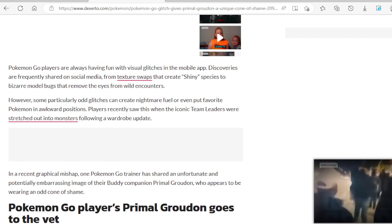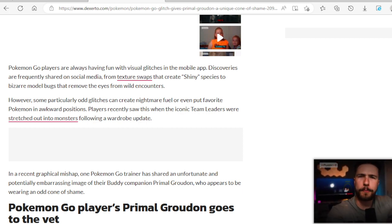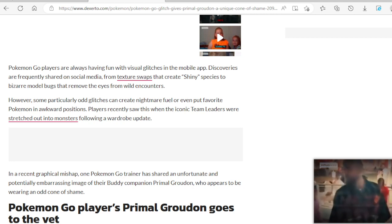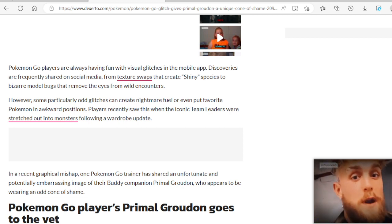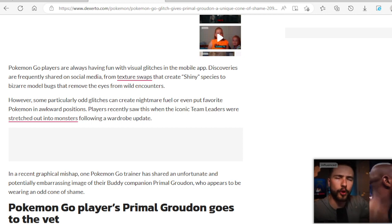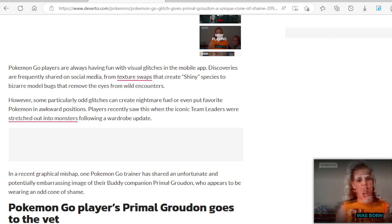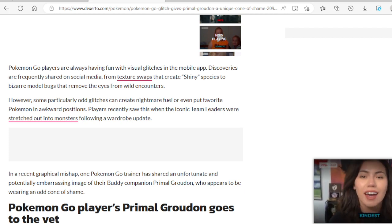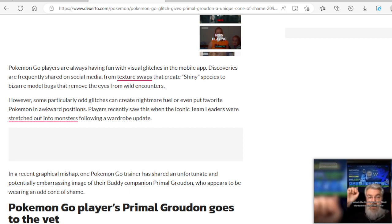Discoveries are frequently shared on social media, from texture swaps that create shiny species to bizarre model bugs that remove the eyes from wild encounters. However, some particularly odd glitches can create nightmare fuel or even put favorite Pokemon in awkward positions. Players recently saw this when the iconic team leaders were stretched out into monsters following a wardrobe update.